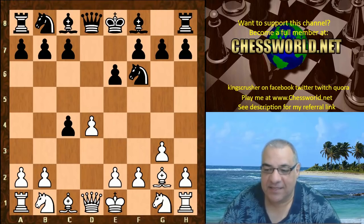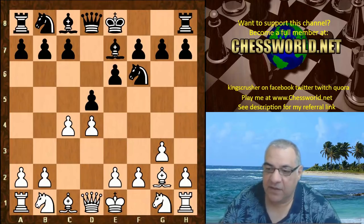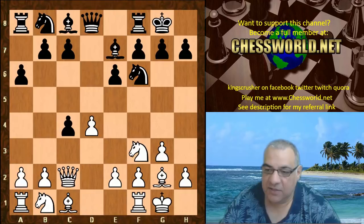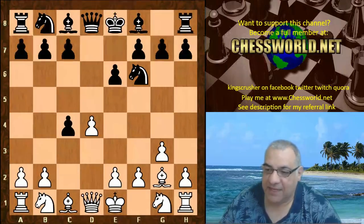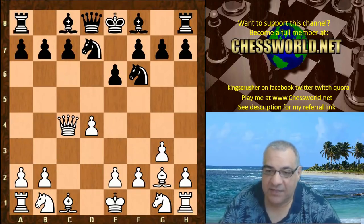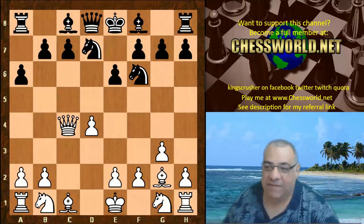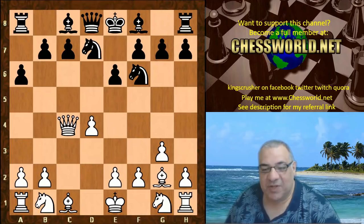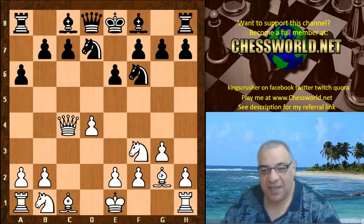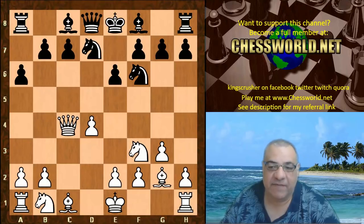Caruana with the white pieces here in this Catalan — a very well-trodden position so far. An alternative to d takes c4 is Bishop e7, which has been seen quite a lot and is thought to be about even. So we have d takes c4, Queen a4 check — also very popular — Knight bd7, Queen takes c4, a6. Now here is where it gets super interesting. There have been nearly 500 top-level games from this position, and usually players block in the bishop with Knight f3, which does allow black to play b5.